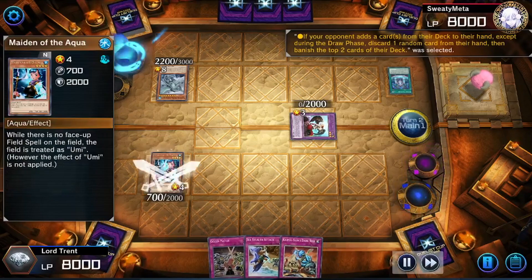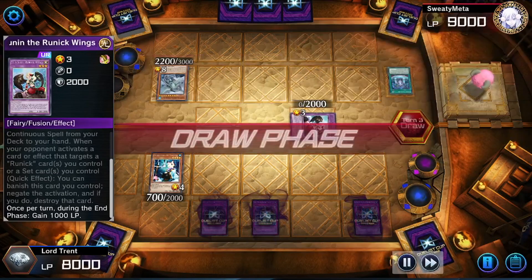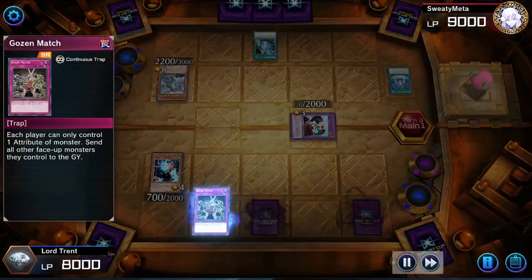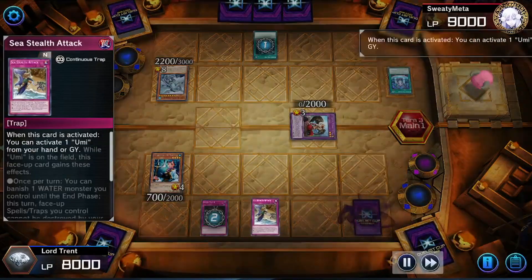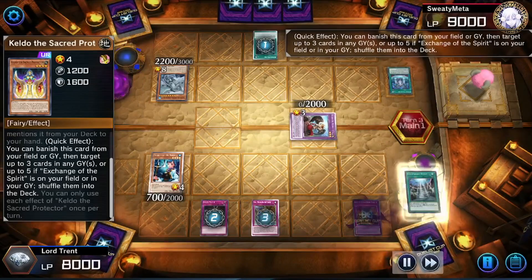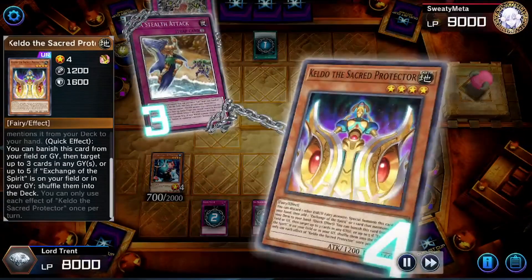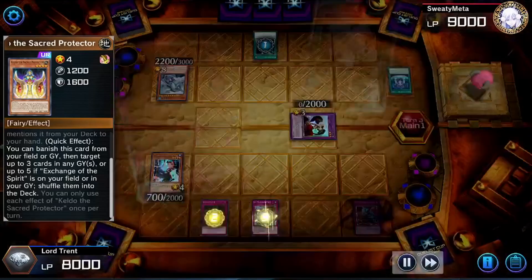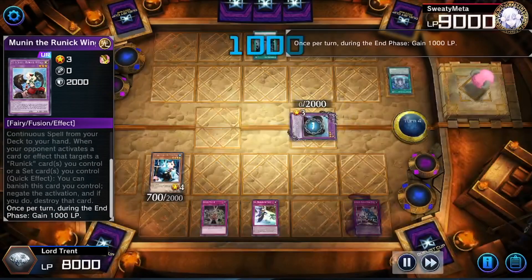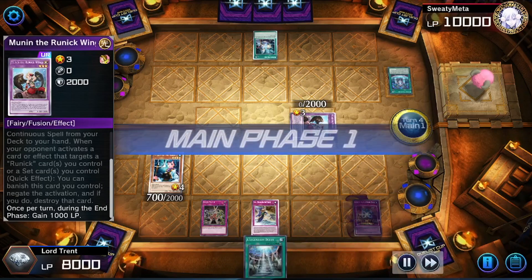They're going to randomly banish the Legendary Ocean, which really sucks because it puts us in an awkward place. But fortunately we're playing against Runic, and Runic doesn't OTK us. They can't beat you any faster than they already beat you, which is actually quite beneficial. We're going to use Sea Stealth to get back our Legendary Ocean. They're going to shuffle it back into the deck. This is why I kind of prefer playing in the Duelist Cup — sometimes you get higher skill players who know what our cards do and make smart plays.